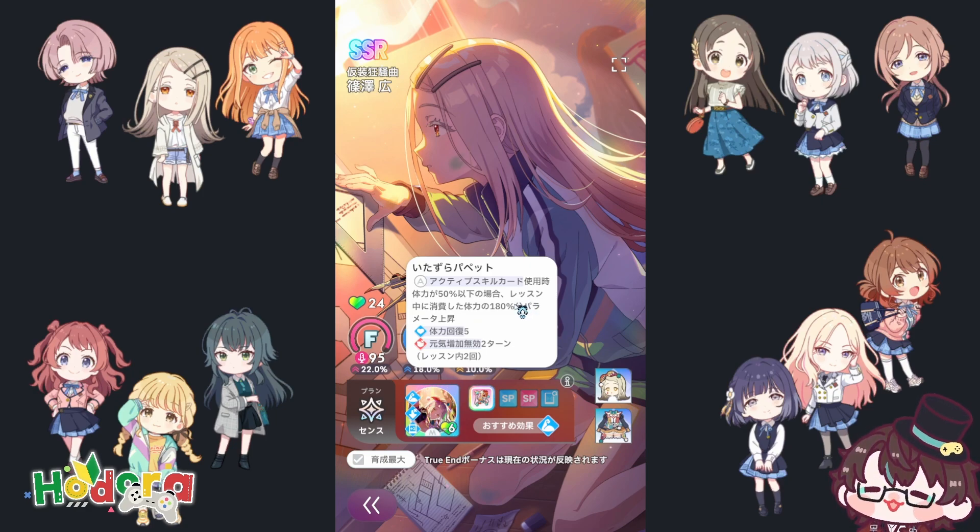Before you use the active skill card, if your total stamina is 50% or below, you're gonna gain parameter equal to 180% of your stamina consumed in this training or contest. After that, you gain five stamina and gain a debuff that prevents you from gaining shield for two turns. This debuff, even though quite bad for Logic idols, is not that impactful for Sense because Sense doesn't have that many skills that give you shield, and their shield gains are quite small — so most of the time this debuff can be ignored.